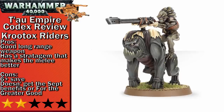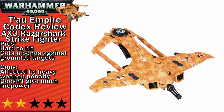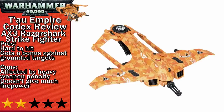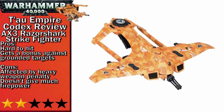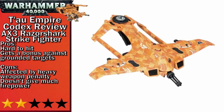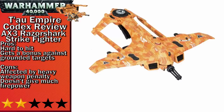Next up is the AX3 Razorshark Strike Fighter. The Razorshark is a plane that capitalises on you controlling the air. The quad ion turret adds one to your ballistic skill when shooting at things that can't fly, which is a nice bonus. Aside from that, they carry some minor armaments and a couple of seeker missiles. The problem is there are a lot better things you can get for around 100 points, especially in Tau. This thing doesn't hinder your army too much when taking it, but its stat line is unimpressive and the weapons don't do enough damage to either infantry or tanks. It is still a flyer, which makes it annoying to kill, so your 100-point investment isn't likely to be destroyed unless your enemy is specifically teching against your army.